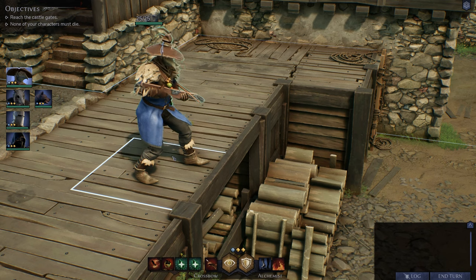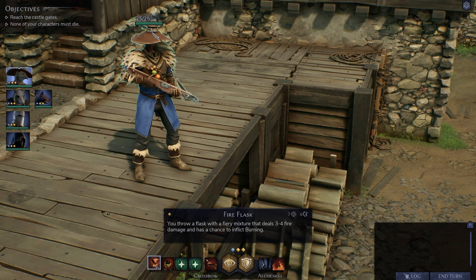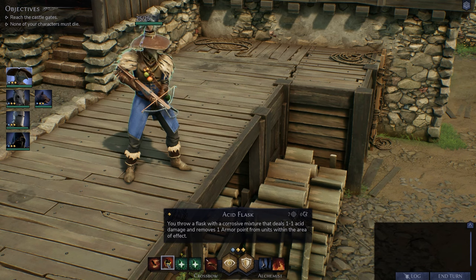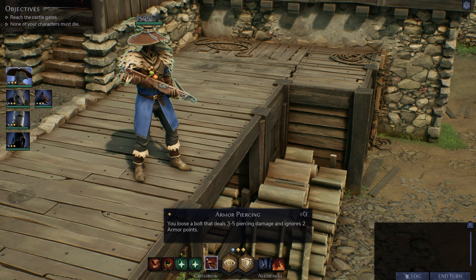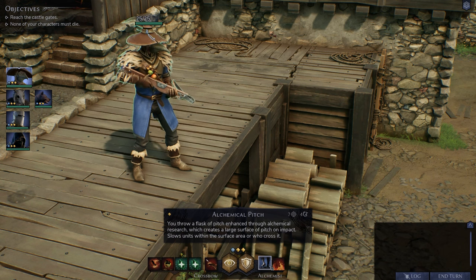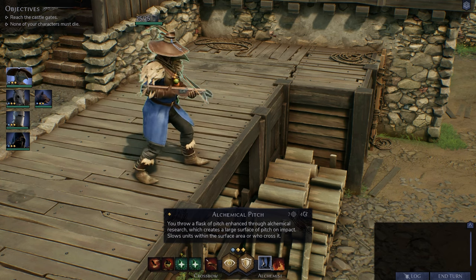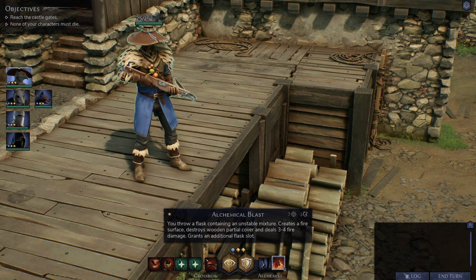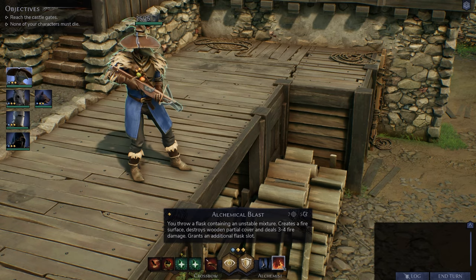Let's look at our plague doctor friend, Guillaume. He has a few unique abilities like Fire Flask — deals 3–4 fire damage with a chance to inflict burning. There's also an acid flask which can remove armor points. He has a ranged crossbow attack. There's Alchemical Pitch — you throw a flask of pitch creating a large surface area, slowing those who move through it. Finally, Alchemical Blast lets you burn wooden partial cover and deal fire damage.